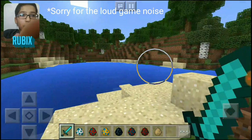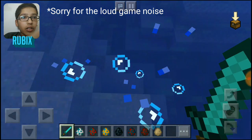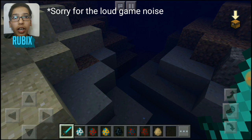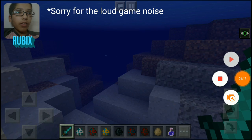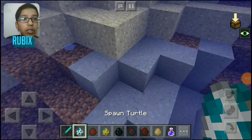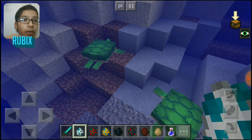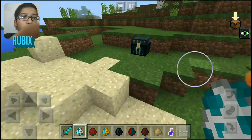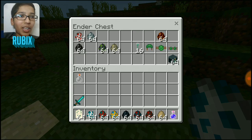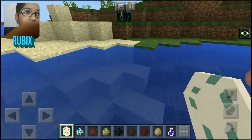Now let me show you guys. Wait, let me drink a night vision potion. So now I will spawn a turtle. Oh, I don't have the egg. Guys, this doesn't do much — it doesn't behave like it, this egg doesn't hatch.